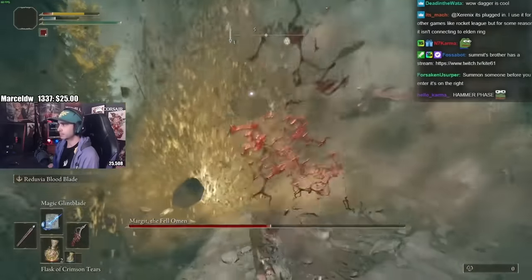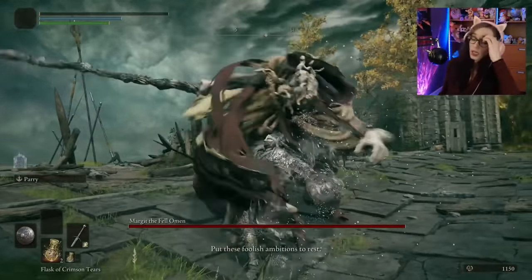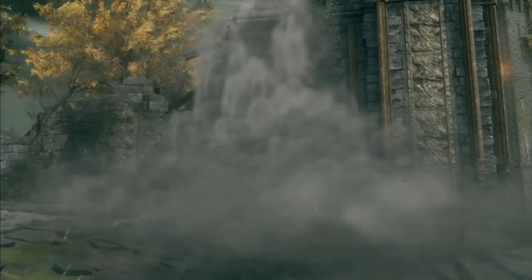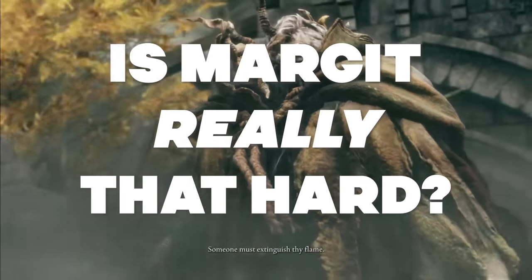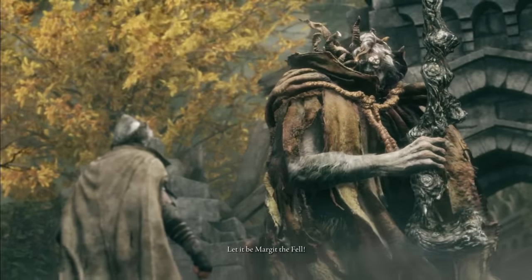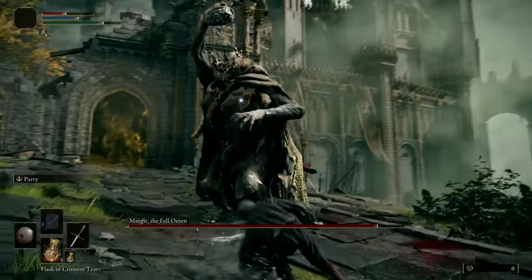I'm dead. I'm gonna get f***ing destroyed. This crusty old goat is such a problem that he was even trending on Twitter for a while. So what's the deal? Is Margit actually harder than FromSoft's other early skill check bosses? This isn't a guide to beating him, but maybe my hands-on research will help you understand why Margit is so good at putting your foolish ambitions to rest.